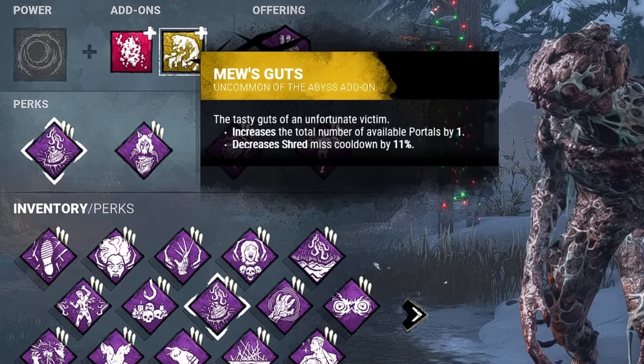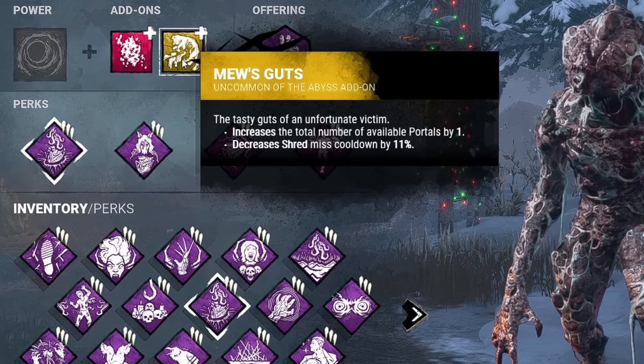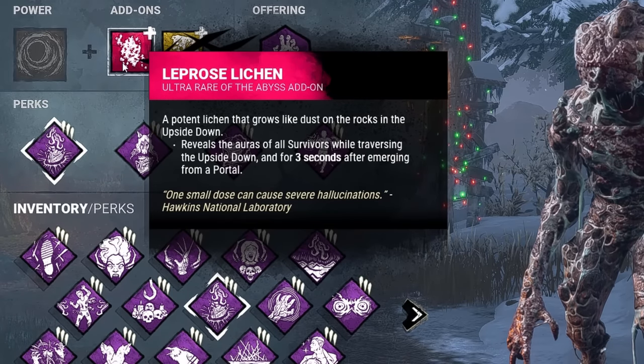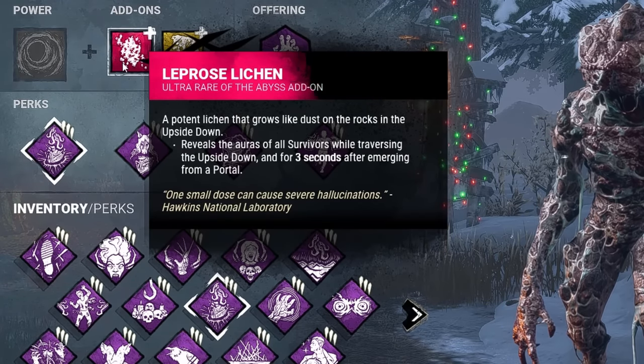Moving on, we have our add-ons today, which is Muse Guts — going to increase the total number of available portals and decrease Shred Mist cooldown by 11%. And of course, we're bringing in Leprous Lichen. This is going to reveal the aura of all survivors while traversing the Upside Down and for 3 seconds after emerging, which does get bumped by Lethal Pursuer.